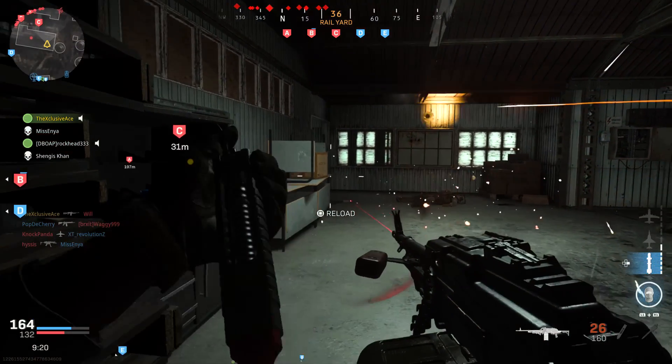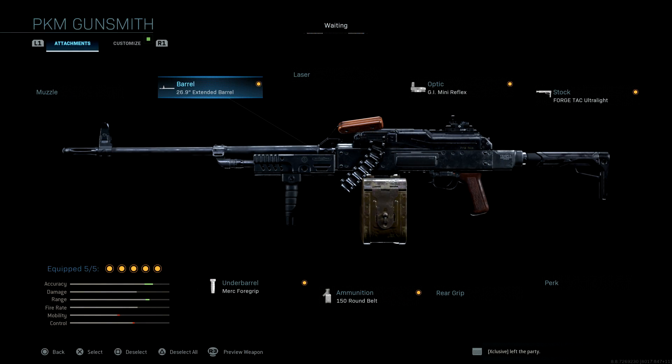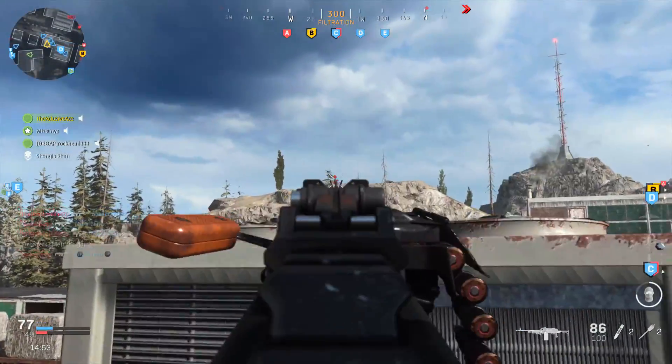The next attachment combo is designed for longer-range play — picking people off, more of a traditional LMG playstyle. We're using the 26.9-inch extended barrel, a mini reflex sight, the Forge Tac Ultralight stock which allows us to strafe faster while aiming down sight, the 150-round magazine because I hate reloading, and the Merc Foregrip which helps with vertical recoil control at longer ranges and also slightly improves hip fire spread if somebody gets close.